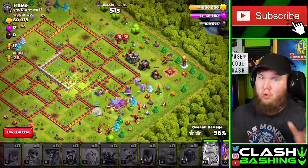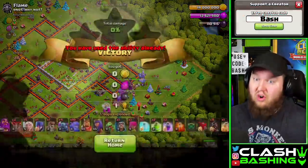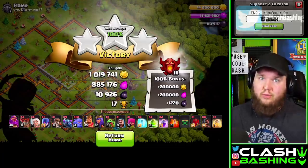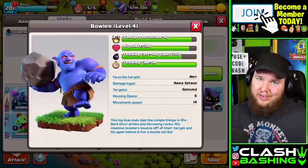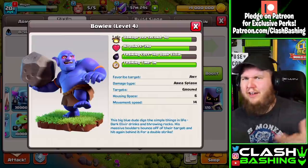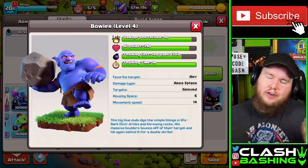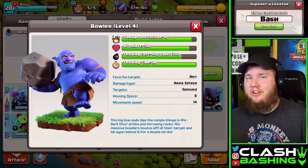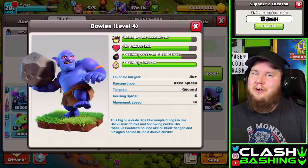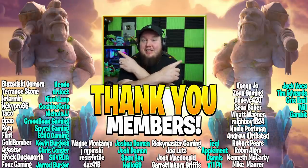These are really strong armies - I didn't just throw them together. These are armies you can use in war and get three stars. We did farm attacks here today, but these are legit war armies. Hopefully you guys enjoyed this video with our blue Bowlers. It's a little weird when you start thinking about it - like the Mandela Effect, you start thinking they're blue but maybe they're purple. But it says right there, they're blue. If you enjoyed it, don't forget to leave a like, subscribe, and consider using code bash. You guys have a great day. Keep on Clash Bashing!